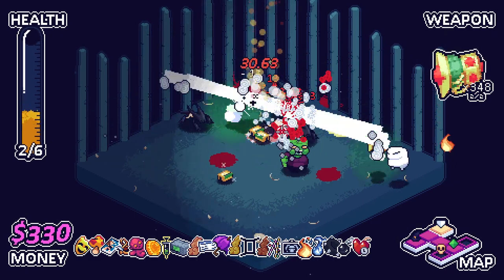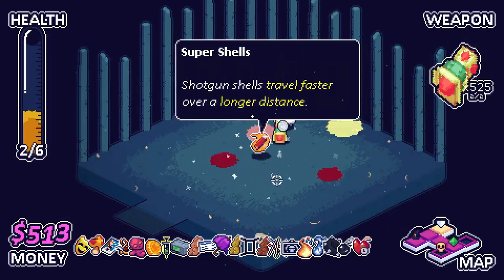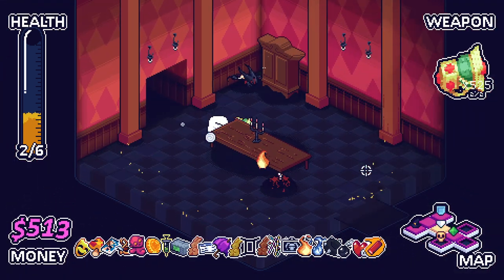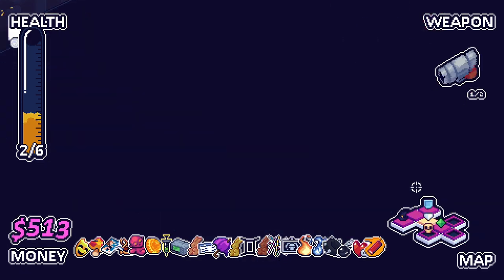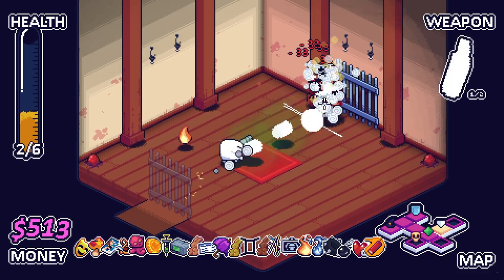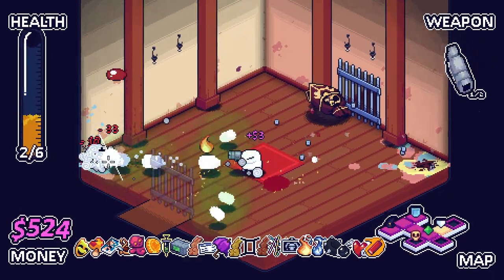These little bat things — these little new enemies — are crazy aggressive. Decent if we get a shotgun, I guess. We're going to buy an Ambrosia as well if we can afford one. New enemy there as well. The fact that there's new enemies on loops is awesome — I did not know that was the case.